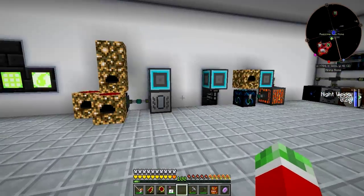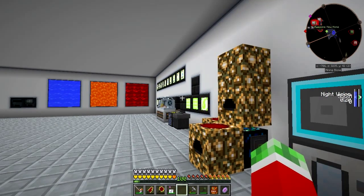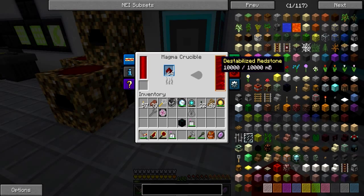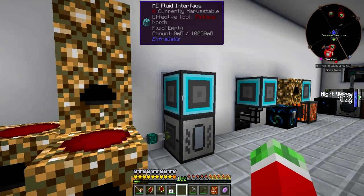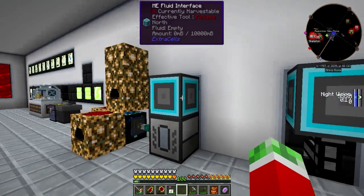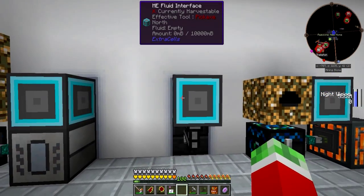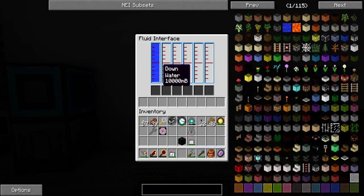Right here is the liquid generation part. I know this is a pretty cheesy setup, but I'm a builder, not a survivalist, so I don't really mind being a little overpowered. Right here I'm generating redstone and building it up to get destabilized redstone, pumping it into a fluid interface which is connected to my ME network — so pretty much the destabilized redstone gets stored in the cells. Right here is another one which is simply hooked up to some water. I could just hide this, but I like the way it looks so I can see everything that's being generated.